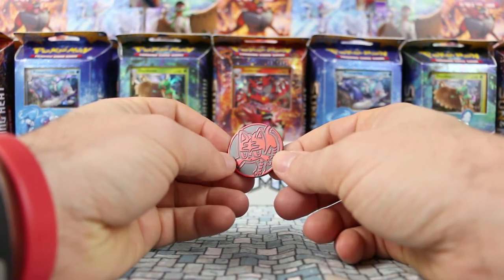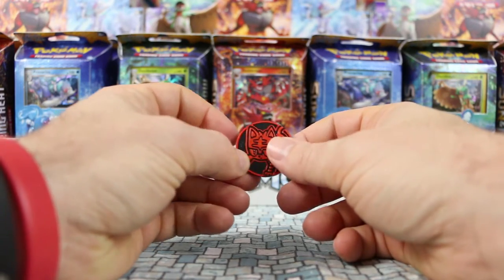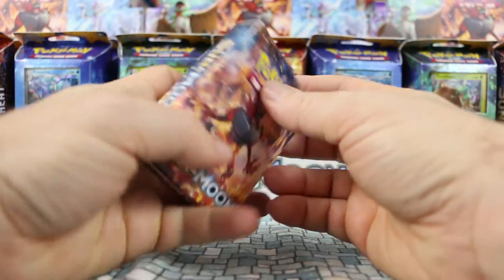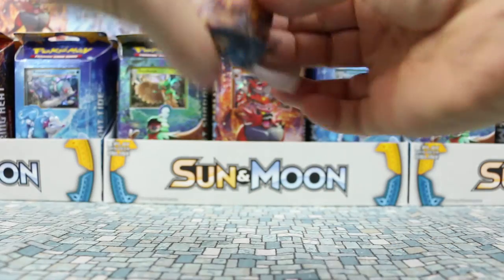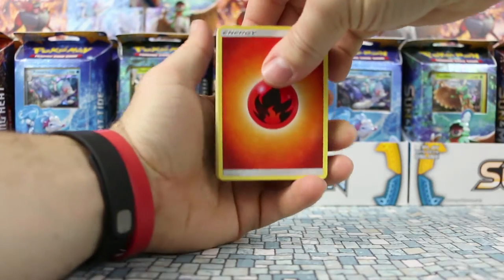The coin that comes with this deck, just like the Primarina, features Litten - the basic evolution of the card - which is pretty sweet. Without further ado, let's look into the deck itself. These deck boxes are really nicely put together with some pretty sweet artwork.